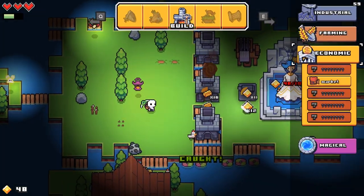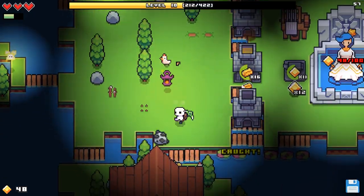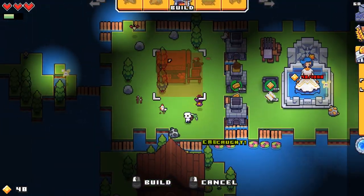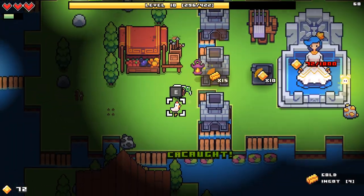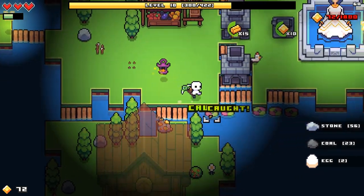You have to shake the chicken for the egg now. Unfortunately, the chicken is now also standing where I want to put the market - never mind, market's down. I'll have to pay attention to the chickens if I want eggs.